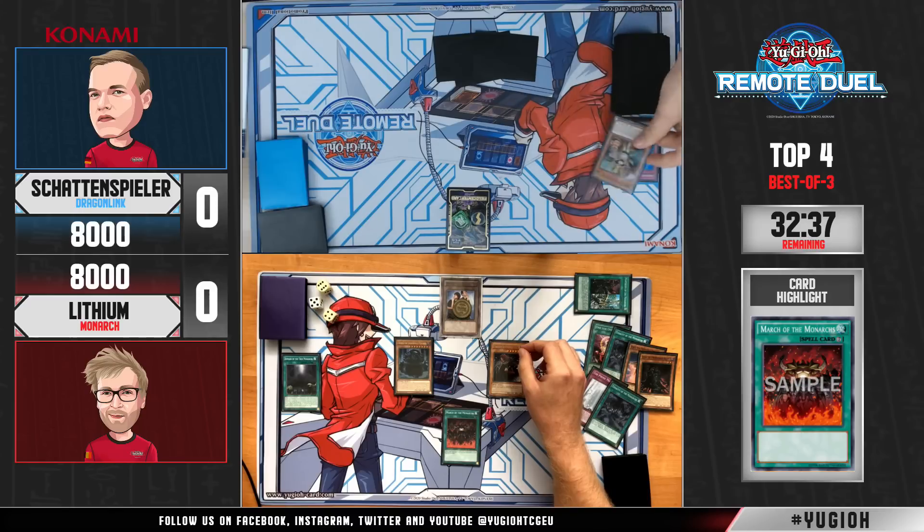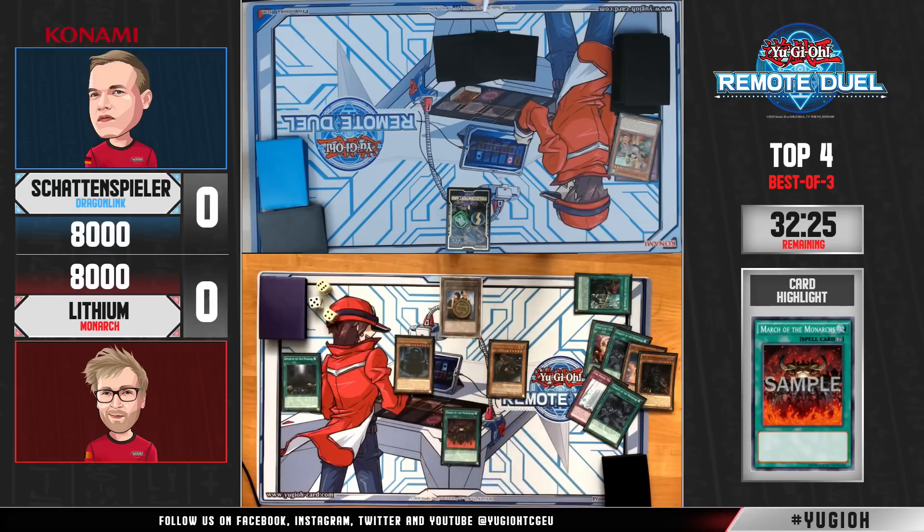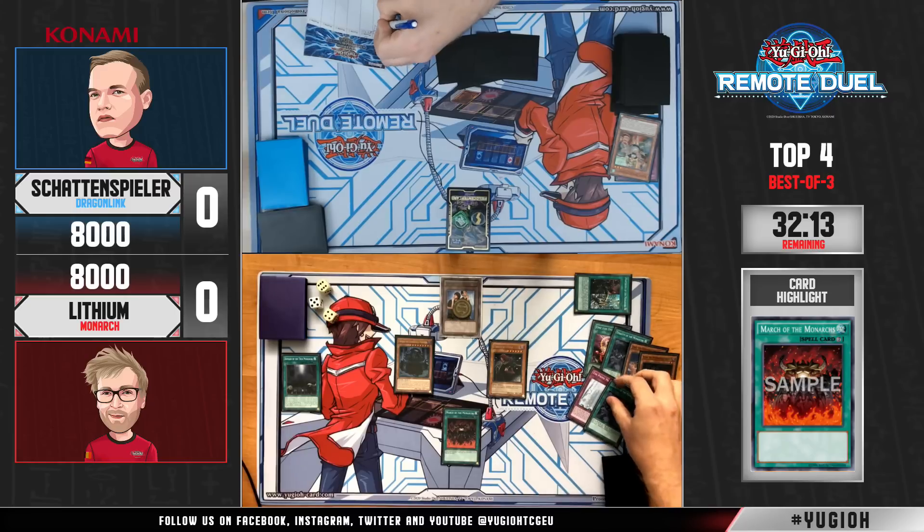At this moment Lithium is still looking very good — there's not much Schattenspieler can do. Lithium put up a huge field with all the good cards he has. With March down, the monsters cannot be destroyed or targeted by card effects — absolutely terrible position to be in if you're Schattenspieler. His face-down is Nibiru, a Parlor Dragon in the main deck, so Schattenspieler still doesn't want to scoop because he knows the Monarch deck takes quite a while to deal 8,000 damage, but if he doesn't pick up any good cards on the next draw, we may soon see a game two.